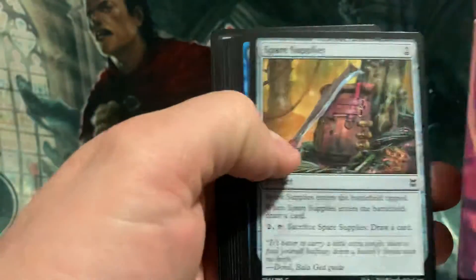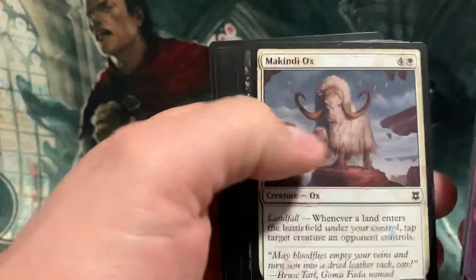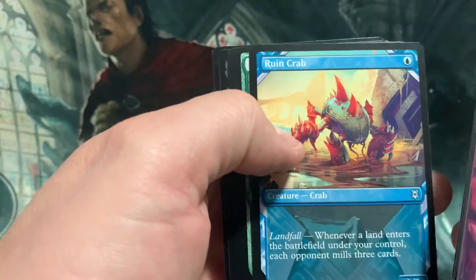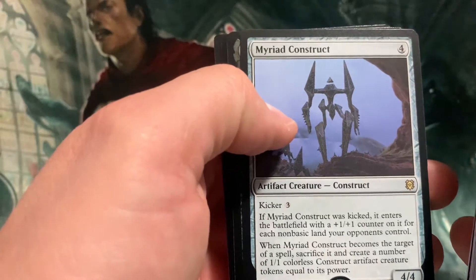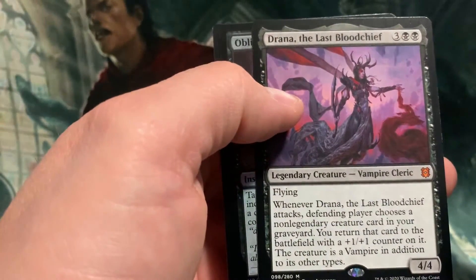Art card. Deliberate. Squid Ox. Cat Horror. Oh, cool — Showcase Ruin Crab! Myriad Construct. Drana, the Last Blood Chief.